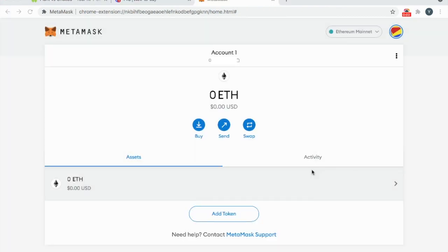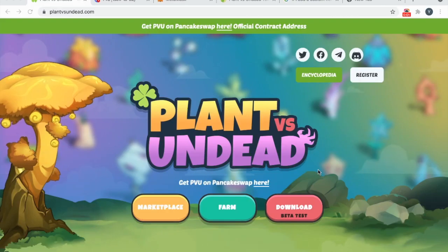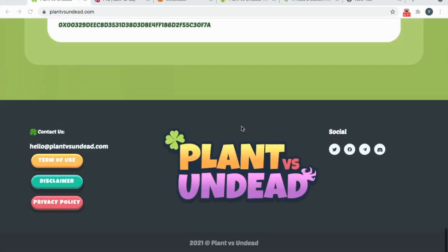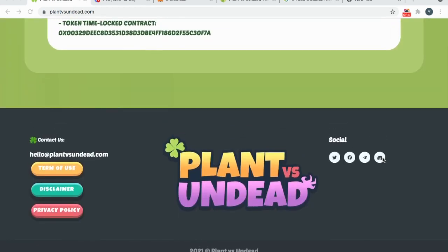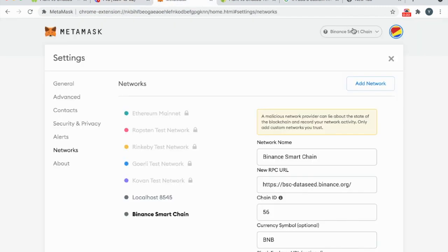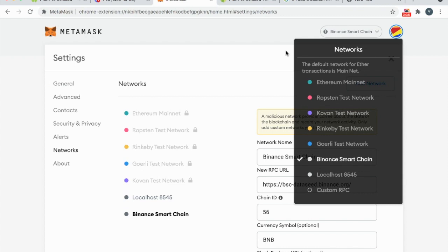Now that your MetaMask account is set up, we need to link it to the Binance Smart Chain. Go to plantvsundead.com and scroll right down to the bottom. Under their social section, there's a link to their Discord channel. In their Discord channel, go to 'how to buy'. We have already finished step one — step two is adding the BSC Network. When you go to your MetaMask account, go over to settings and click Custom RPC, then fill in the details as per the Discord channel.